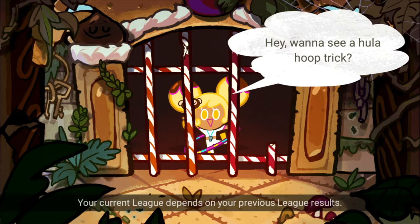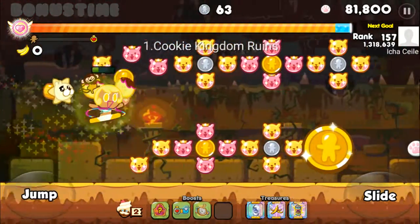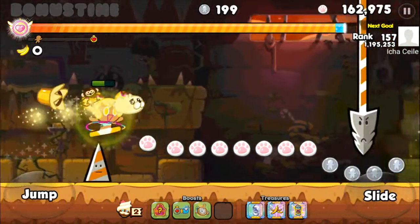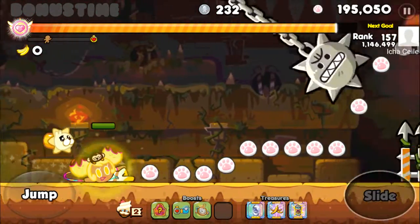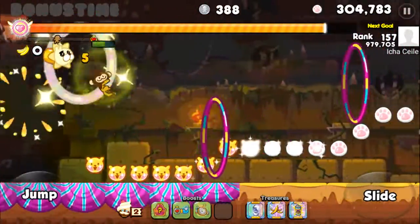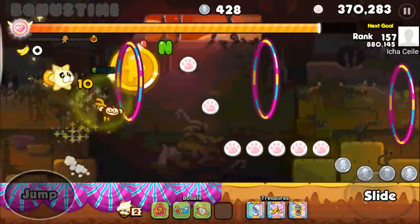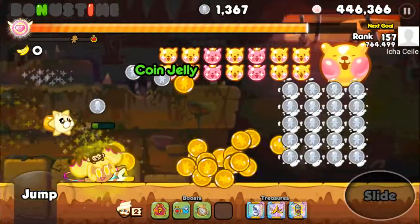I do want to see a hula hoop trick. Now this is my first time actually playing as Banana Cookie, but I have seen gameplay. I don't remember if you're supposed to use a fast start or not. This monkey can jump in the air as many times as it wants, it can stay in the air, and wow, that's a lot of coins.